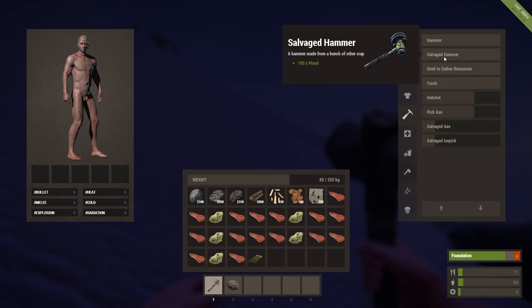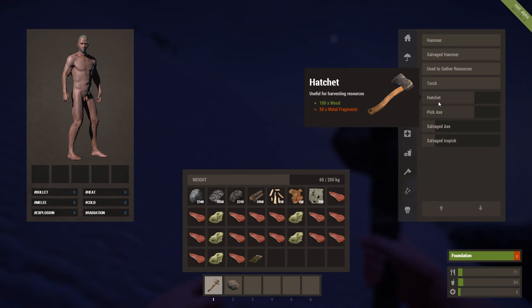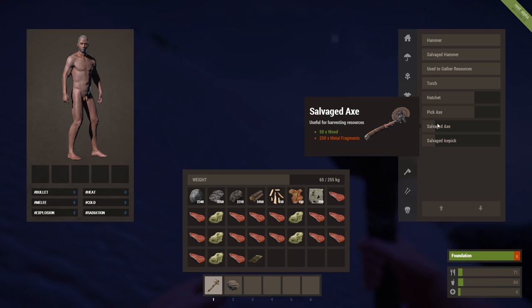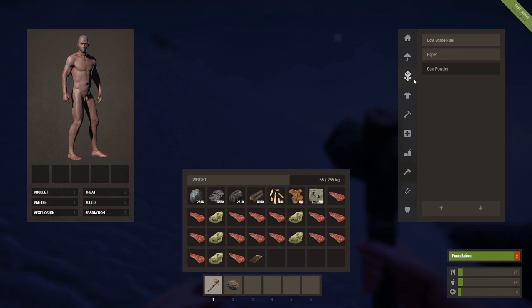Stone hatchet, salvaged hammer, pick axe, salvaged axe — look how cool that looks, useful for harvesting resources. And a salvaged ice pick. They're making some cool looking stuff.